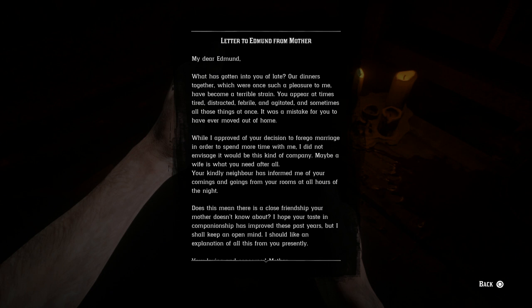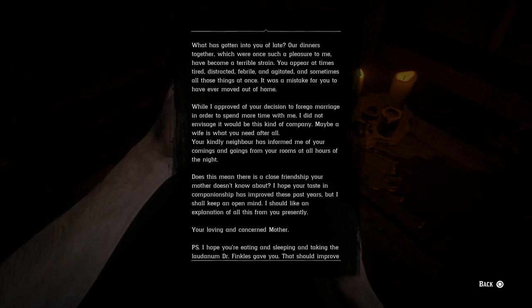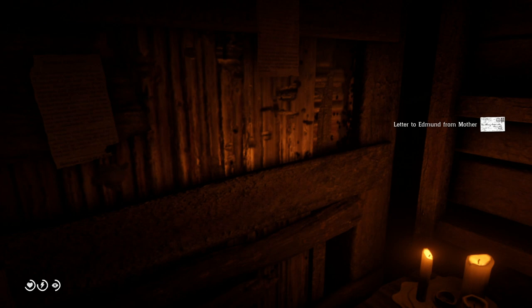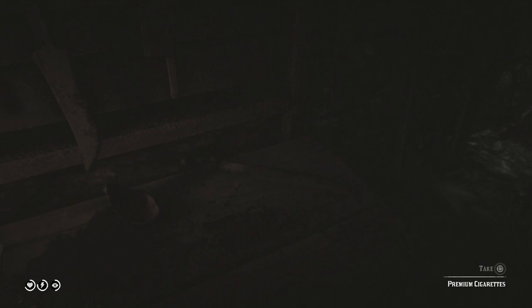You can also see that he has a letter from his mother. 'Letter to Edmund from Mother. My dear Edmund, what has gotten into you of late? Our dinners together, which were such a pleasure to me, have become a terrible strain. You appear at times tired, distracted, feeble, and agitated, and sometimes all those things at once. It was a mistake for you to have ever moved out of home. While I approved of your decision to forgo marriage in order to spend more time with me, I did not envision it would be this kind of company. Maybe a wife is what you need after all. Your kindly neighbor has informed me of your comings and goings from your rooms at all hours of the night. Does this mean there's a close friendship your mother doesn't know about? I hope your taste in companionship has improved these past years, but I shall keep an open mind. I should like an explanation of all this from you presently, your loving and concerned mother. P.S. I hope you're eating and sleeping and taking the laudanum Dr. Finkles gave you. That should improve your nerves.' So we can clearly see that this guy has some neurotic behavior and apparently is supposed to be taking medicine for it.